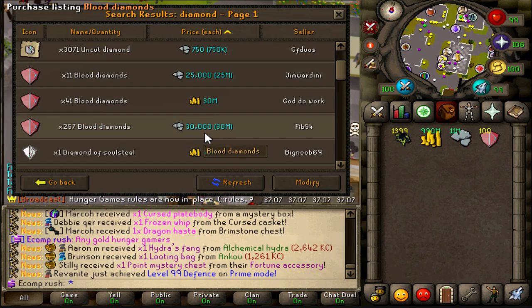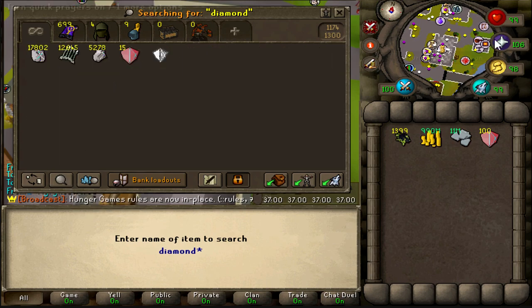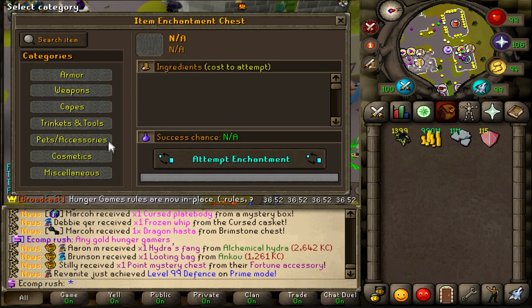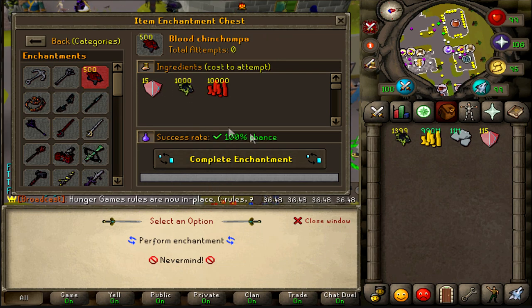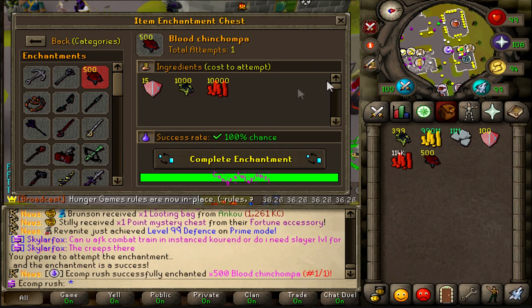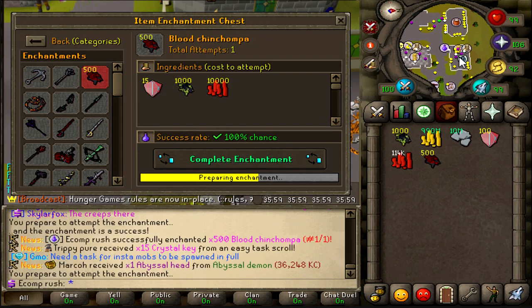Looks like blood diamonds are not all that expensive nowadays. I wanted to go ahead and make a bit of Karazi chin chompas to try using them at the Chasm - even without a massive range gear switch, I'll see what I can do. Every 500 is 1000 chins. Oh, it's only 15 diamonds - I did not need that many. And you need blood money, what the fuck. Okay, I guess I'll make 500 - it's such an expensive recipe man. Yeah, about a few chins - we can afford to.